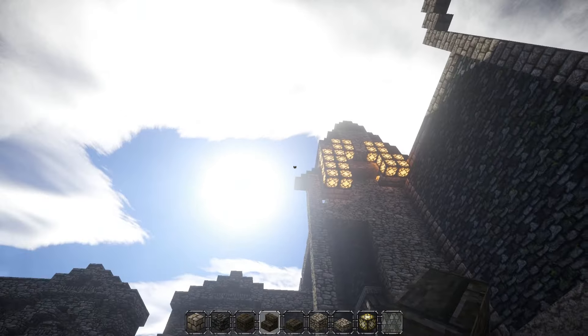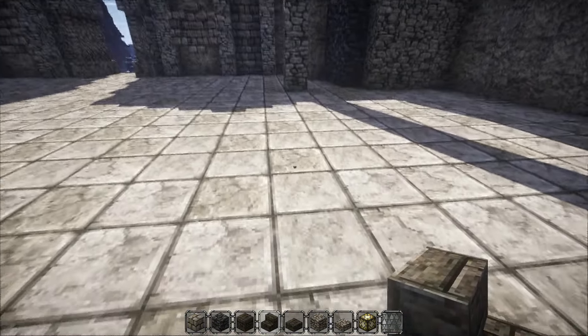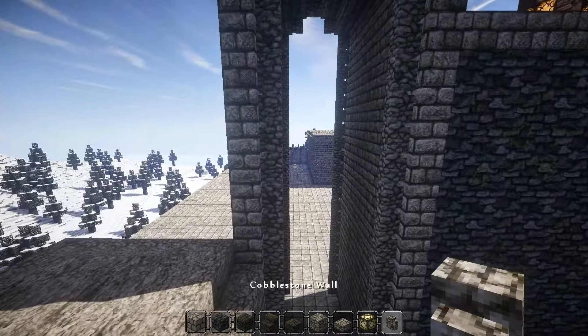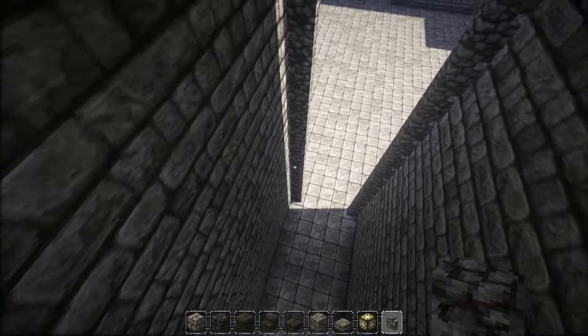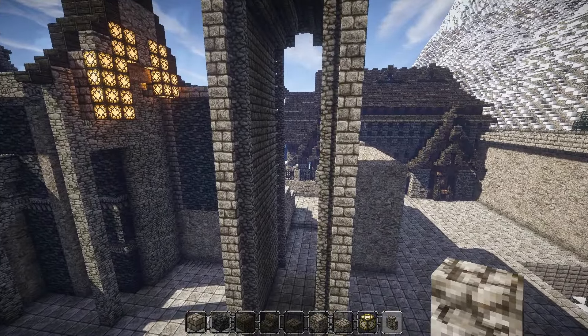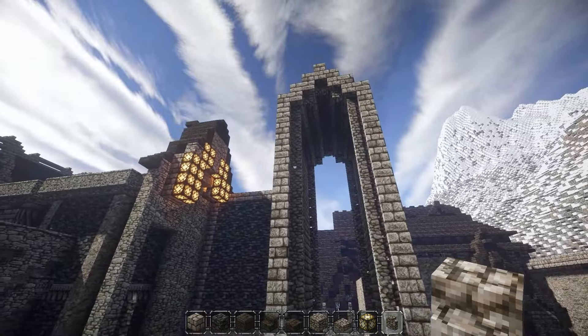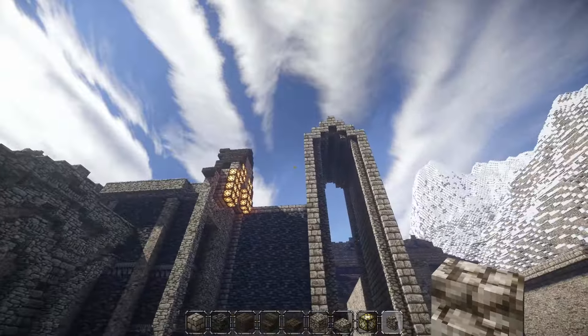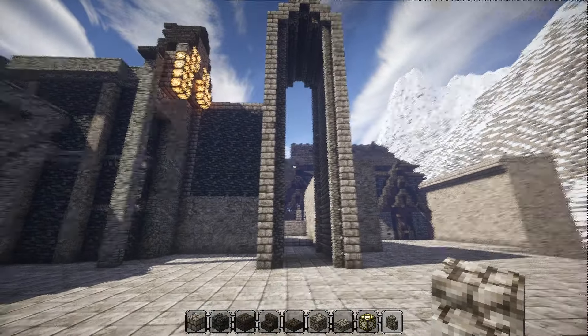I've used cobblestone walls to give this a better shape. It still looks really high but it is like that in the original as well, which is weird. I mean, why would someone build such a high walkthrough?